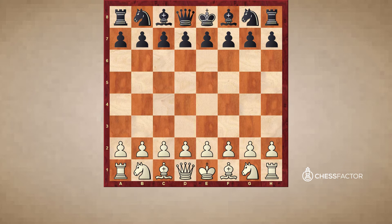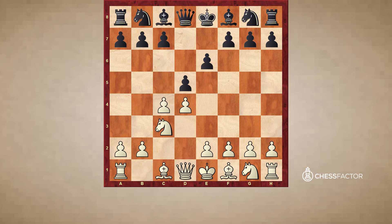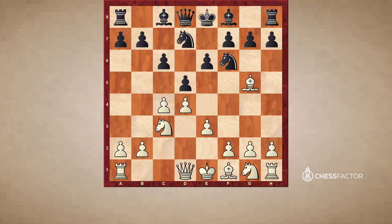Let me show you first of all what a Carlsbad structure is. It usually happens from a Queen's Gambit: d4, d5, c4, e6, Nc3, Nf6, Bg5, c6, e3, Nd7, and cd, ed, Bd3, Be7, Nf3, castles, Qc2.